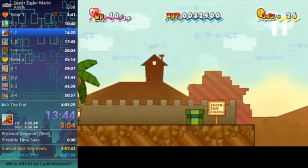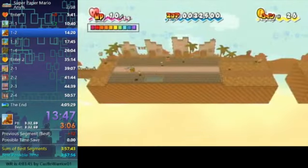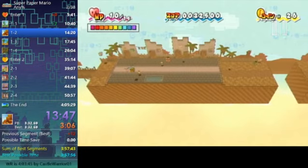Now make your way to this pipe and get right behind it, then flip. You're going to jump by doing a short jump and hold down a little bit after so that you push against this pipe. You can double check that you're pushing against the pipe by holding down right there.